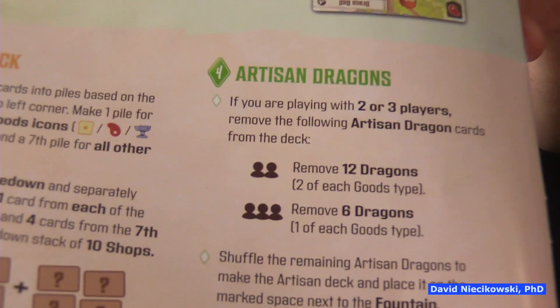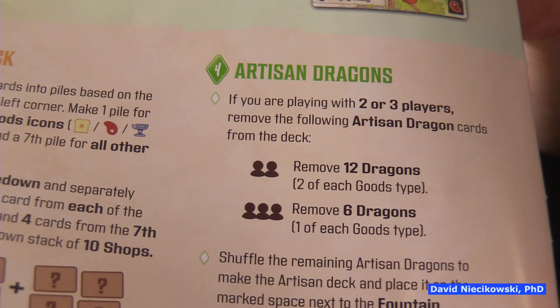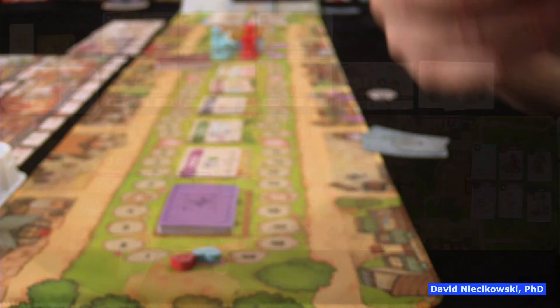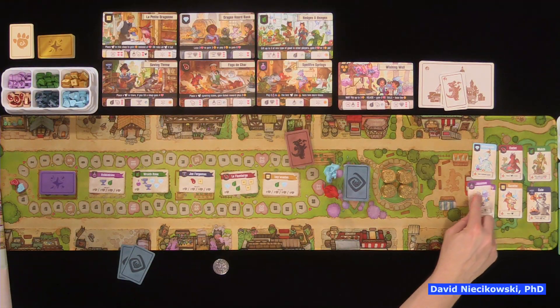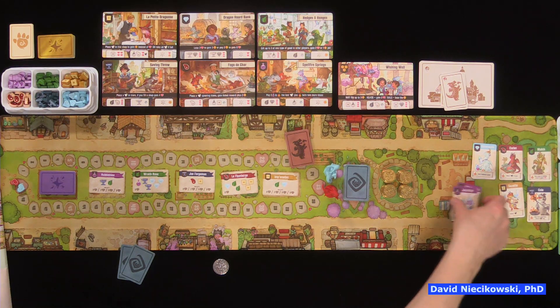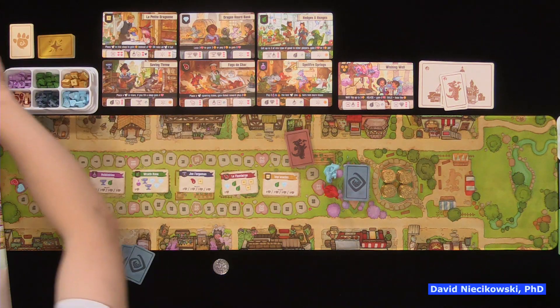In a two-player game you must remove 12 dragons — two of each good type. In a three-player game, remove six dragons — one of each type. In a four-player game you play with all of them. I already have two of each type set aside to remove.